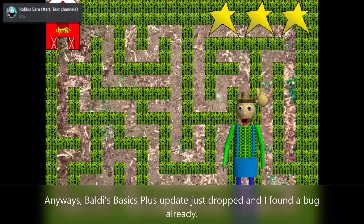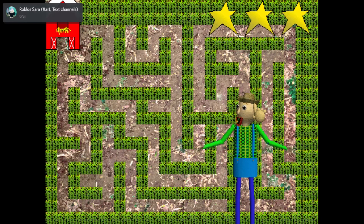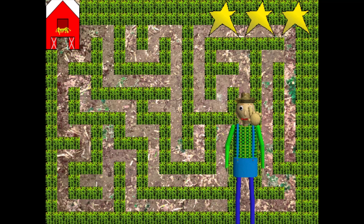Just click on an animal to pick it up. Then move it through the maze and into the barn. Alright! Let's get started!